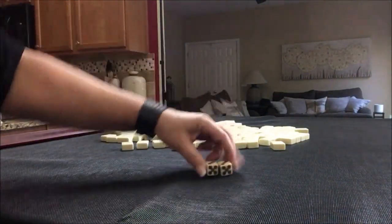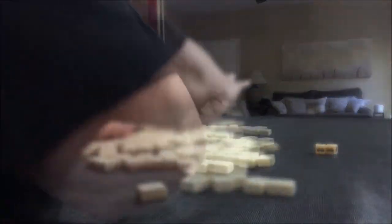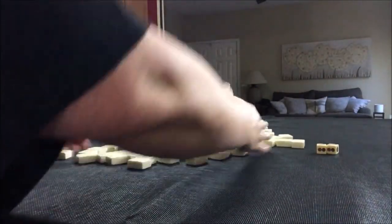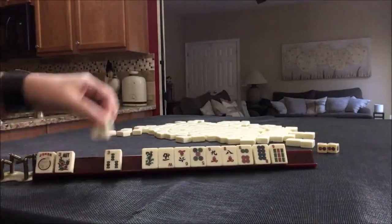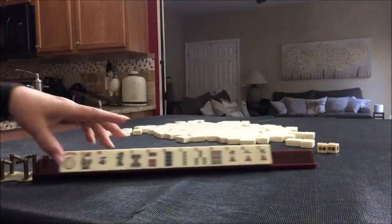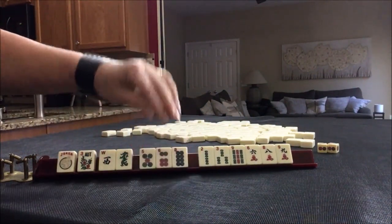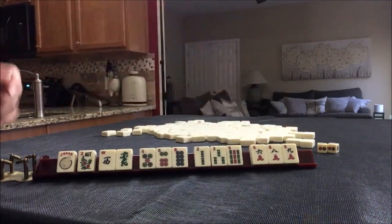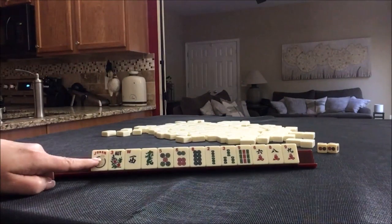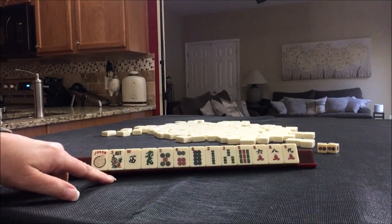We are going to be player 2 again. Joker, flower, west, green. Three dots — singles. Three bams — singles. Three cracks — singles. No multiples. There's a joker though, and even a flower. So if these were your tiles, what would you play and what would you pass?